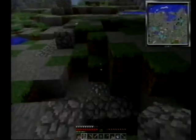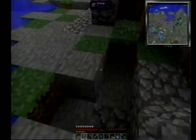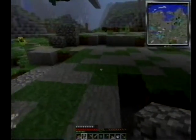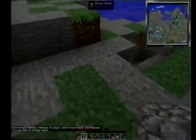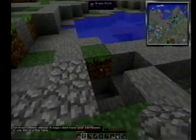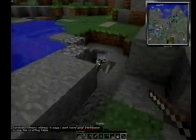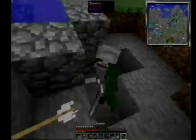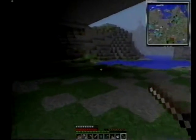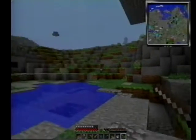I have a rowan sapling — yay! That's the one you were missing, right? Yeah. And an Ent twig. I wonder if to get a rowan sapling you have to kill an Ent. Can you plant the Ent twig and grow an Ent?